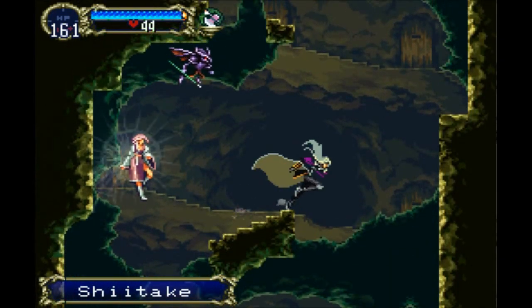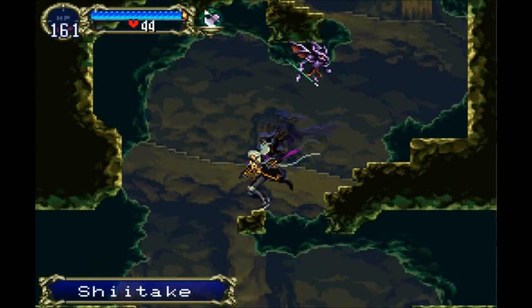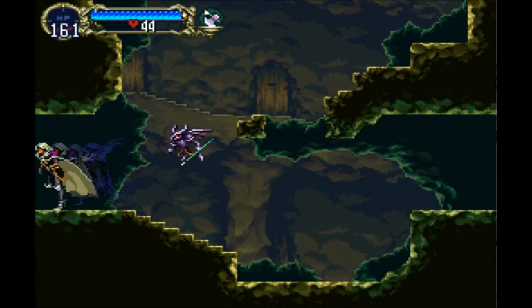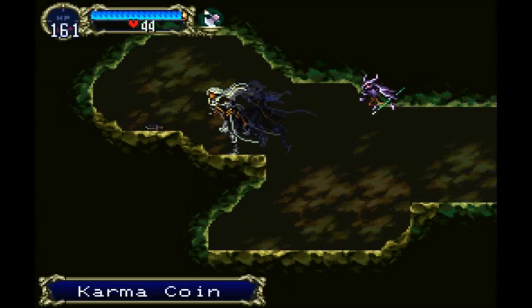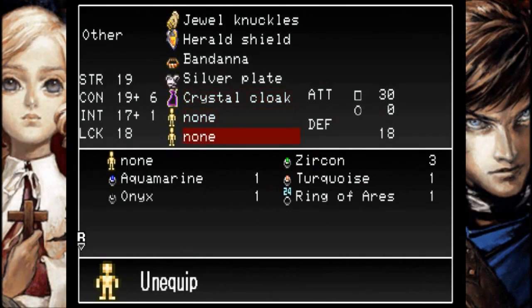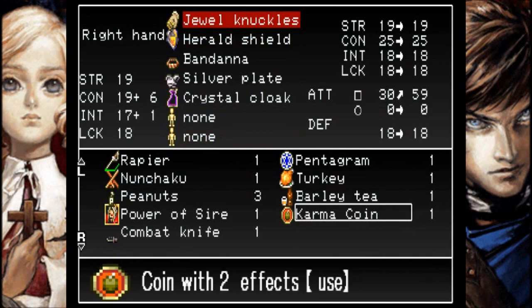Pick up this shiitake mushroom. Let's go left first. Karma coin and combat knife. I wonder what the karma coin does - coin with two effects. Let me look this up.